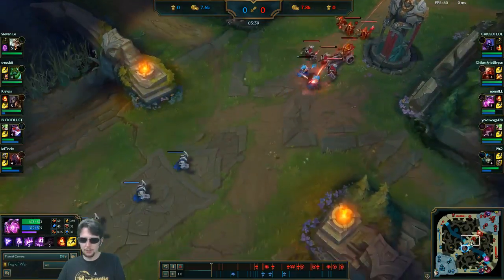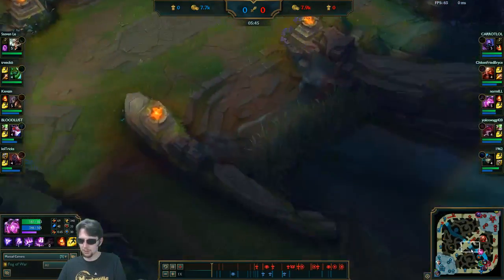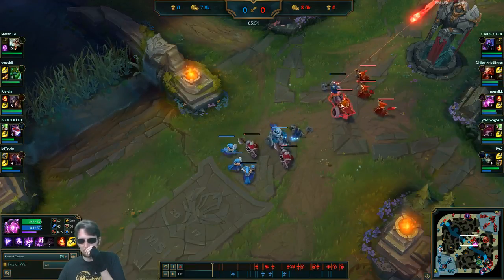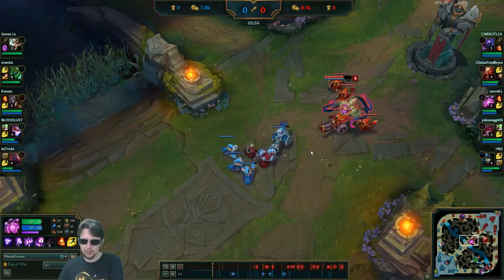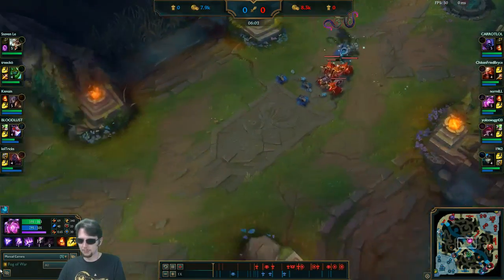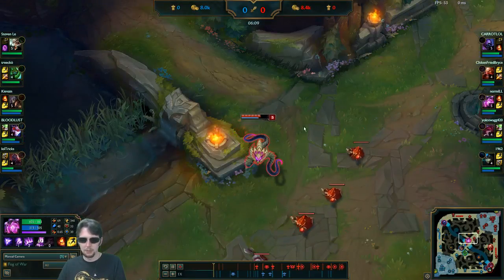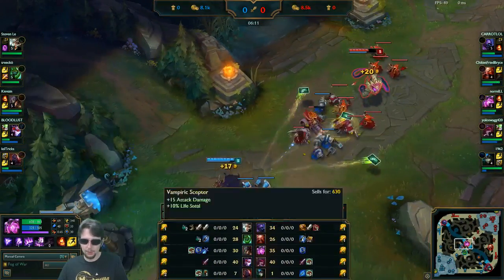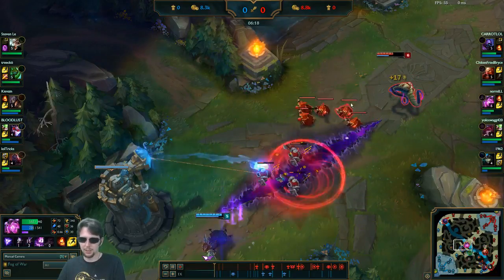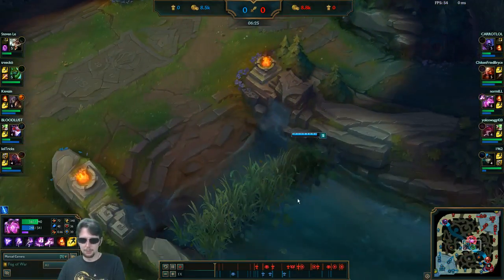I'm able to pull that off. We are going to miss a little bit of a wave, but now it's a cannon wave, so it isn't going to push any deeper into the turret before I get back. I can catch pretty much this whole cannon wave — there's going to be two melees that die before I get there, but I get the majority of this cannon wave. And by doing so I create a push on my own side, which forces TF to make sure he comes right back to lane. TF not level 6 yet, not as important. I was considering backing there but didn't quite have enough for the first item.